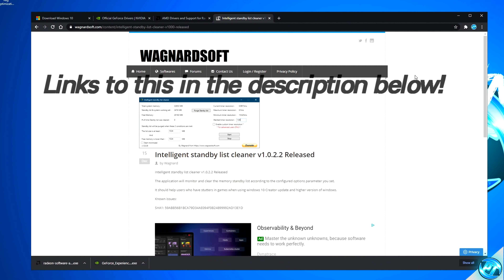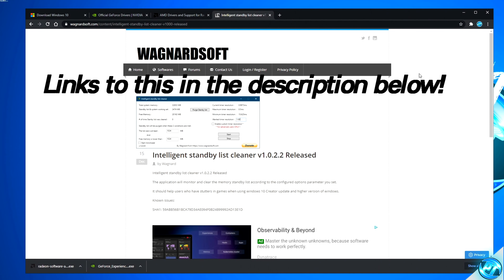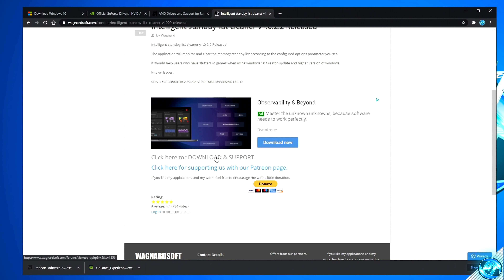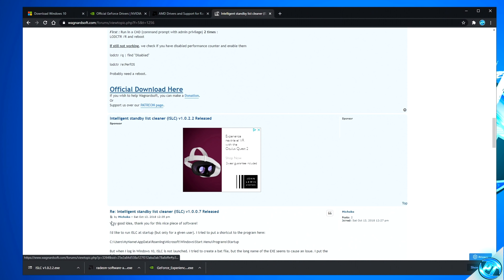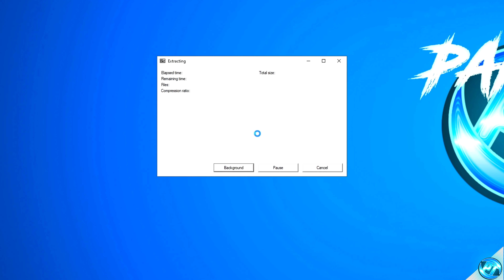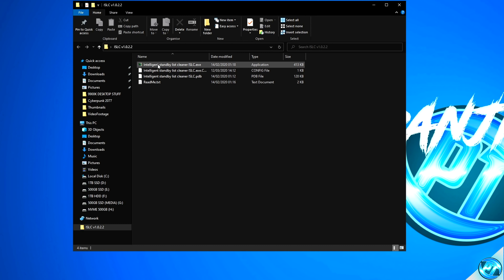The second part of the program comes in the form of the Standby List Cleaner, which can help close and clean up any excess running background tasks, helping free up an excess pool of RAM on your PC. To download the program, navigate to the ISLC link in the description. Once on the webpage, scroll down to the Click Here for Download and Support button, then scroll down to the Official Download Here section. Once downloaded, go ahead and open it — I like to extract this to my desktop. Click the three dots, select Desktop, press OK and Extract. You should then be met with the ISLC folder on your desktop.